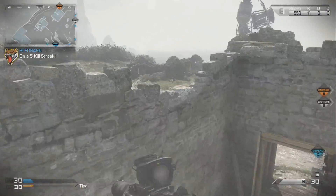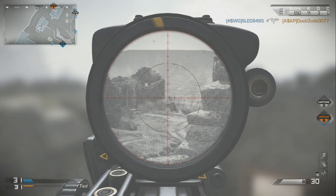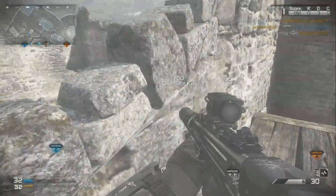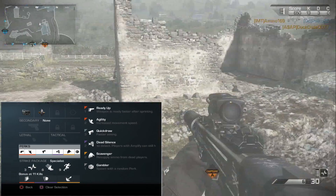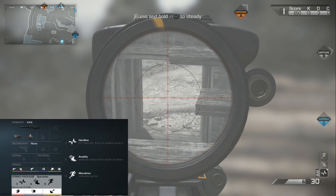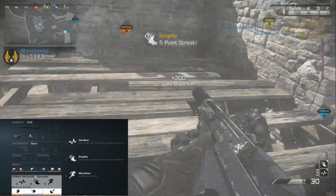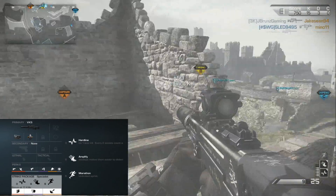Class setup will be down below on the left for you guys. I decided to put on the thermoscope with armor piercing. Today's perks I chose were ready up, agility, quick draw, dead silence, scavenger, and of course gambler to fill in that last little slot. Streak package specialist I picked, and we are going with hardline, amplify, marathon, sleight of hand, off the grid, and wiretap.